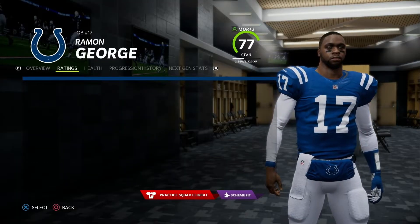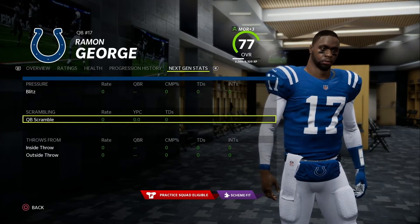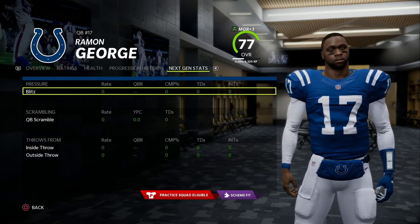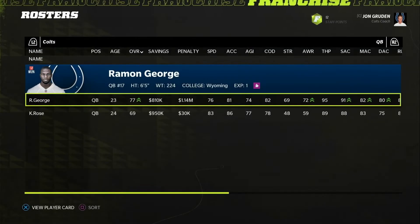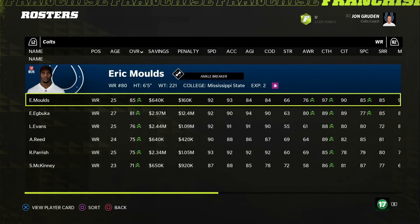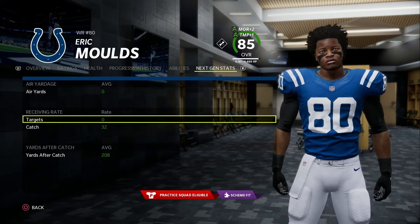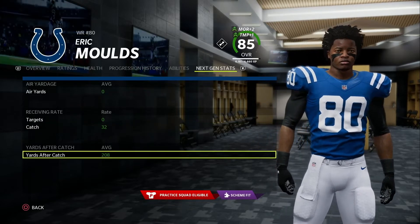For my last point, I'm circling back to next gen stats specifically. Currently — and I'll throw up a screenshot here — they don't work properly, at least in franchise or online franchise. If you go to players and look at throws under pressure or under a blitz, it'll have zeros all the way across the board. There are no stats there. It's almost a tease that you can see it's supposed to be there and it's not. So another thing that's not working in Madden that I'd love to have in college football — if it's working. Are you seeing a theme here? Most of the stuff that's good in Madden doesn't work.